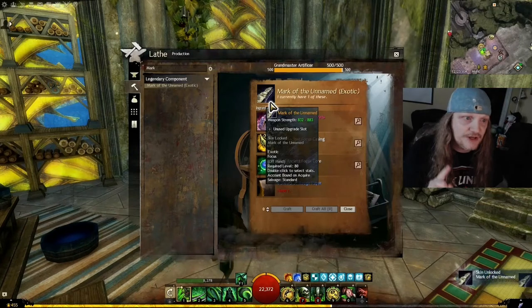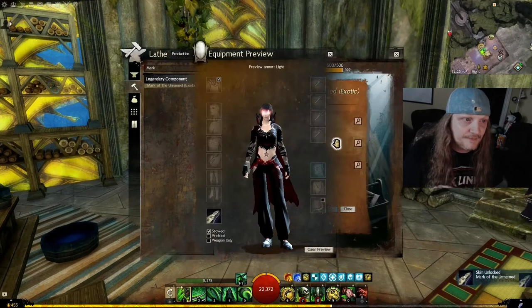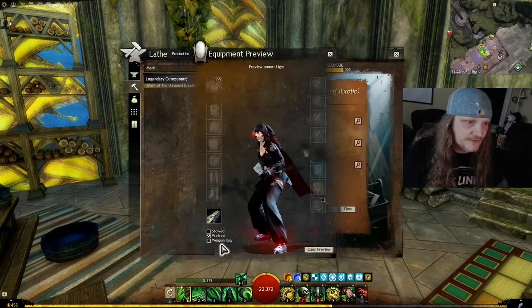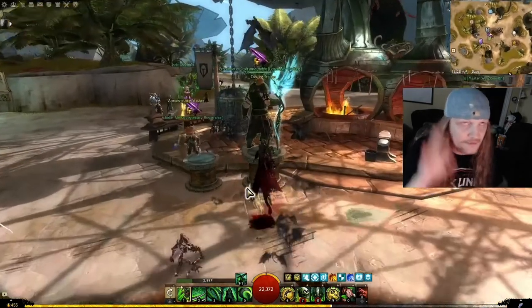The first precursor is done and in our possession. We can preview it — it looks like a big hunk of rock. Basically you just hit somebody over the head with a rock, but it's a focus, so I guess you just really concentrate on that piece of rock in your hand. Crazy.